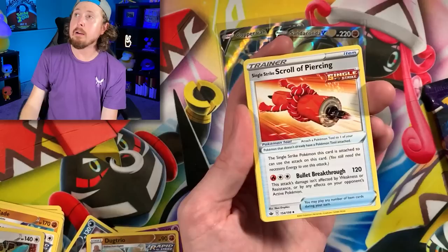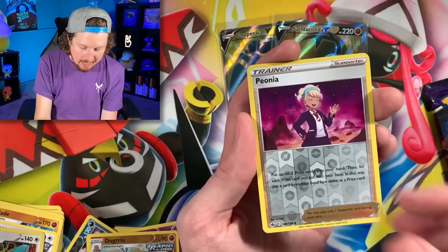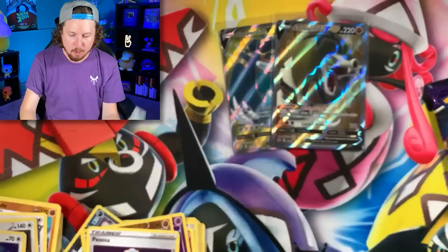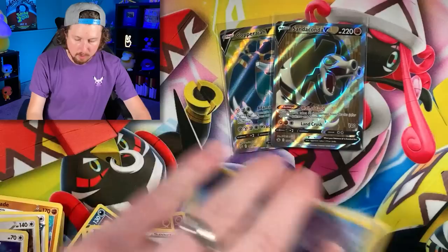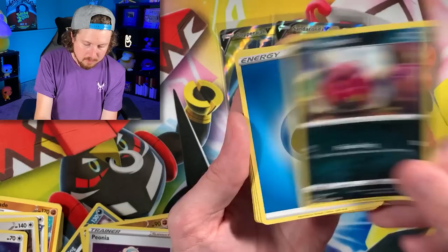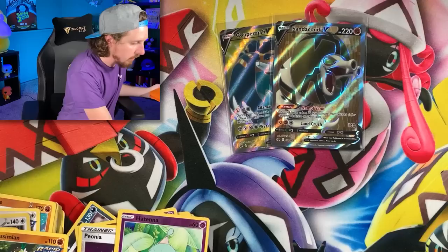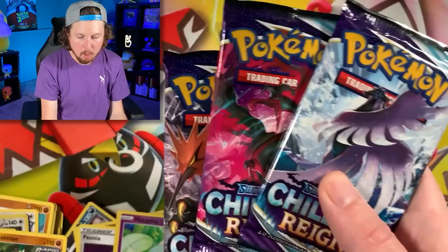Inkay, Snom, Scorbunny, Diglett. Energy. Echoing Horn — Horn. See what I did there? I made an echo and Echoing Horn. Avery, double Shaman — definitely no Shaman loving Pokemon. This was going to be the last booster pack, but I got a couple more Chilling Reign packs sitting right over here, so let's open those and see if we can pull one gold Pokemon card. Just one.